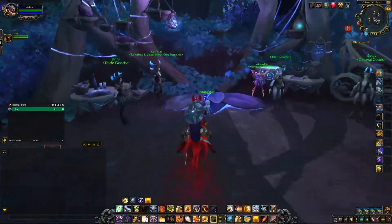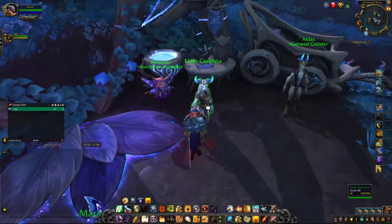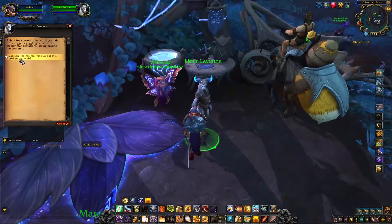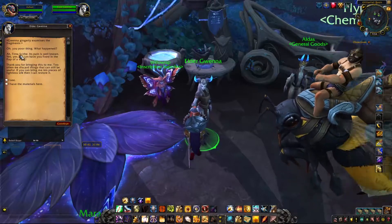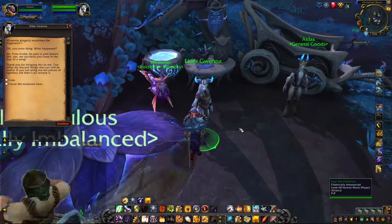You'll need to speak to the NPC Lady of the Falls, which is located right next to the flight master. Once you've completed both of those sets of quests, you will then need to speak to Elder Guenna. If she's not there, you'll need to leave the area and come back and she should be spawned. Also, you will need to dismount in order to speak with her, and for her to repair the Broken Soul Web you will need 10 Lightless Silk.